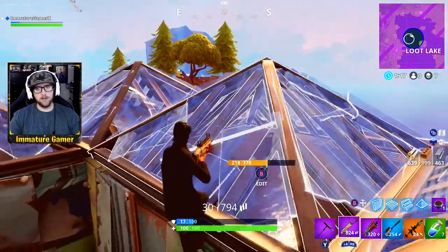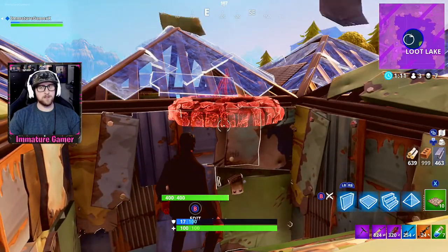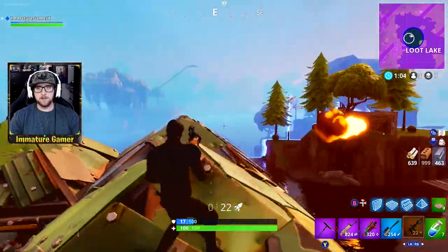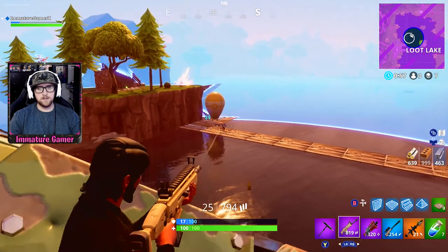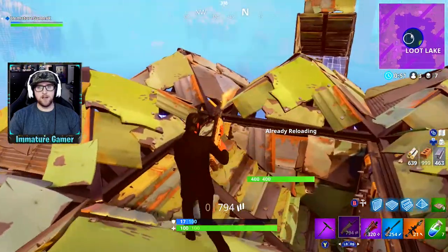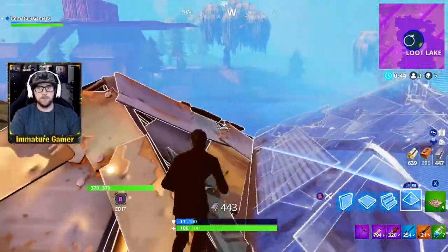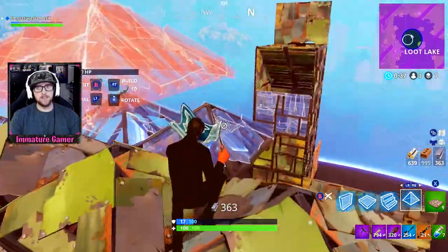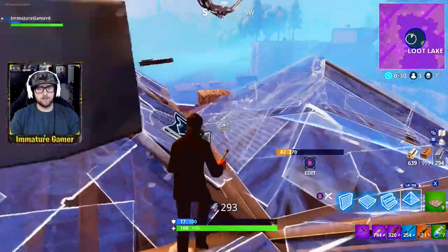Generally you're gonna get pushed by two people, so you gotta have cover. Rockets at the end of the game — it's kind of OP if you have them. I have to be careful, I can't just be fixated on him because I know there's one person left. That's why I didn't keep going after him. A good player would've built up to me, but he's staying under me, so generally height advantage wins.